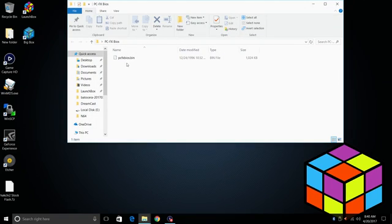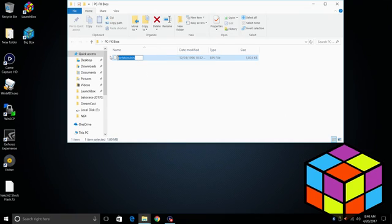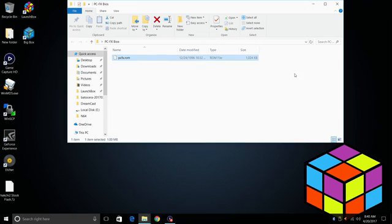Now when you get a PC-FX BIOS, it's going to look something like this. We need to rename it, so we're going to right-click, Rename. We're going to name it PC-FX.ROM. Press Enter. Yes, you would like to change the file extension to .ROM. And that's it. You can see the size of the BIOS here.